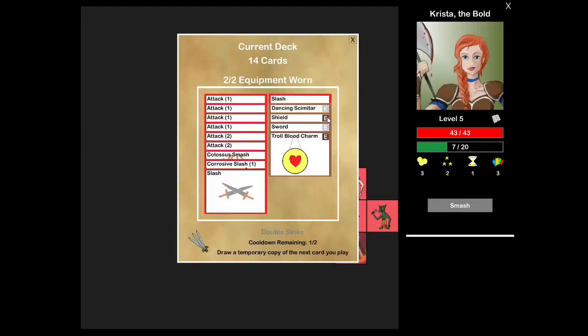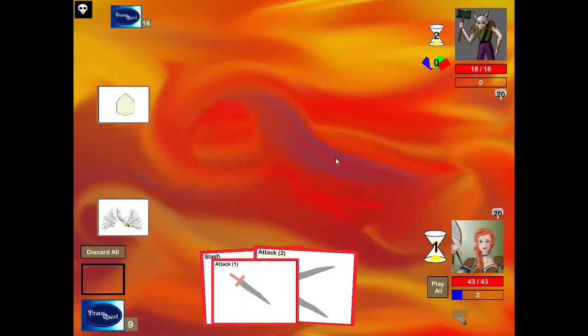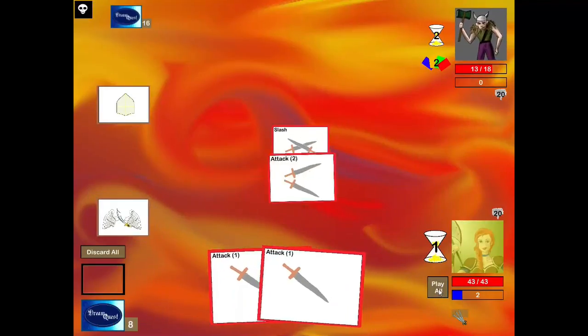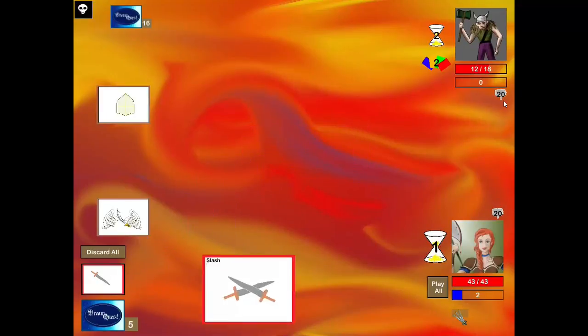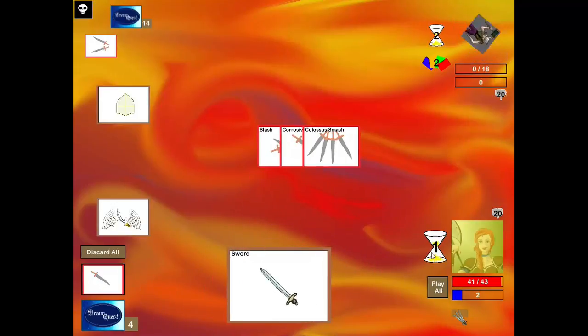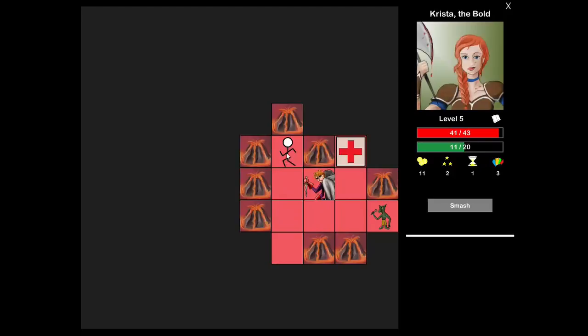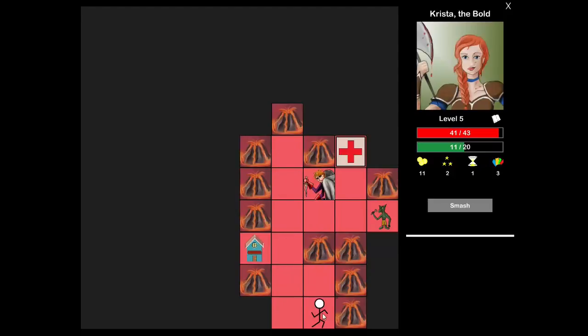I could have bought some of those Slash cards and done more damage, but I feel like I've got a decent amount of damage. I could copy the Dancing Scimitar and have two of them in my deck, or I could get another Equipment Slot. Let's just get another Equipment Slot — I've already got four pieces of equipment. I definitely want the Shield, and if I'm not using my Hero Power, I want the Scimitar equipped at the beginning as well. The Goblin Mechanist copies equipment that you play, so I'd actually like to have my ability on tap to kill him with.